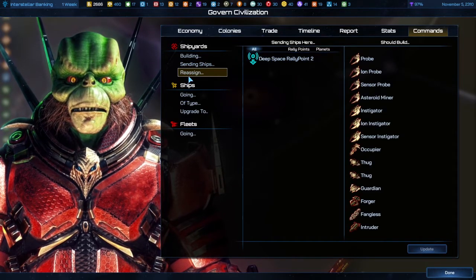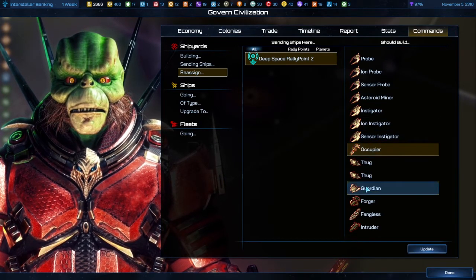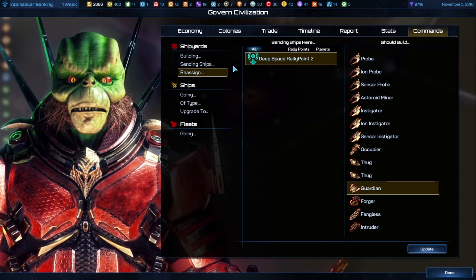The Reassign tab is for sending different types of ships to different regions. It's a lot like the Building tab, except you might have all of your military ships going to one region and all of your colony ships going to another. If you want to change every ship that's going somewhere to do something else, you can do that all at once. I recommend having multiple rally points for that.